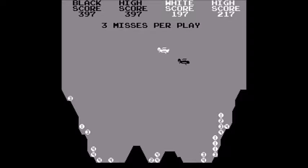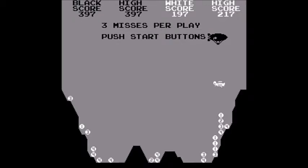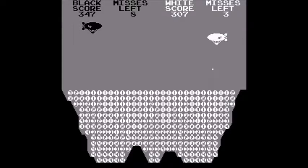I just barely dropped the bomb too late at the end. That was actually a pretty good score — 397 to 197. I got 200 points more than the white vehicle. But that's the game in a nutshell. Here's what it looks like — I took off infinite misses once I got nine misses. There it starts over with the black blimp again.